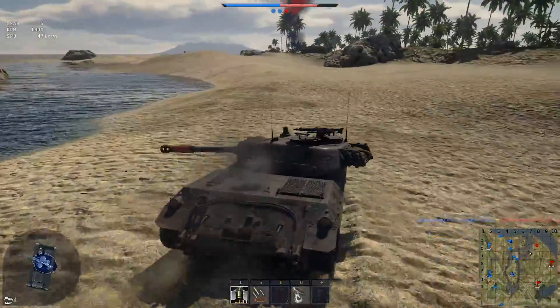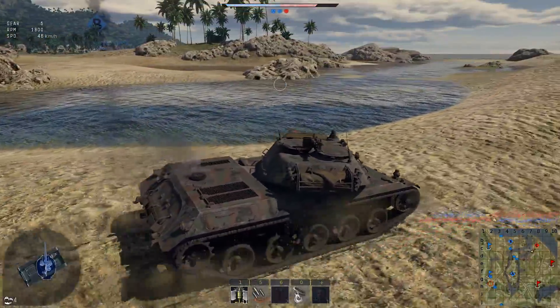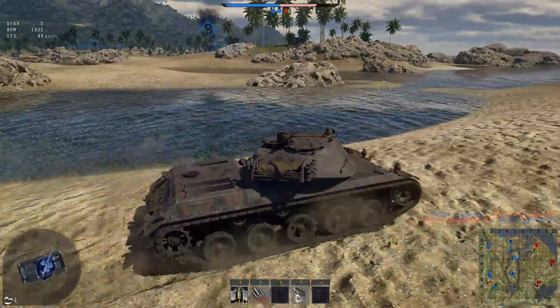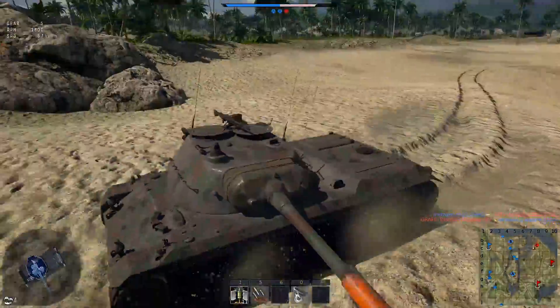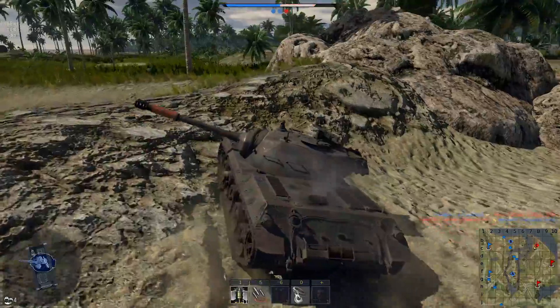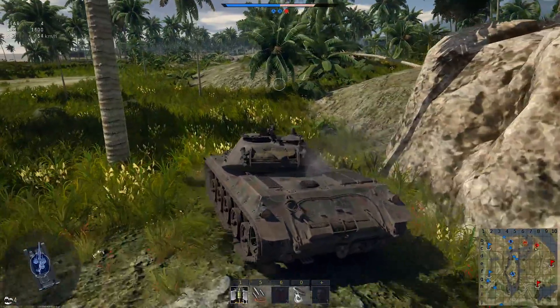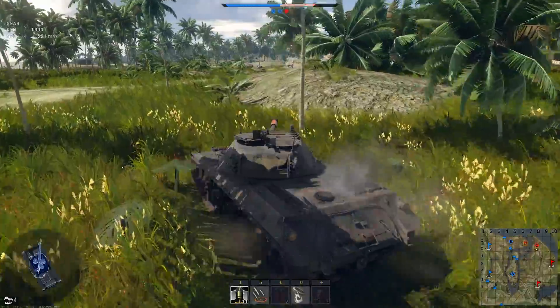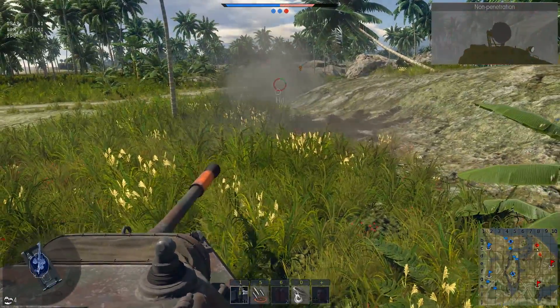Your crew members are distributed two on the left and two on the right. So if the enemy chooses to shoot either left or right, they will kill at maximum two of your crew members, leaving the tank alive. What I'm saying is: you'll get shot, but you won't get one-shot. And one-shot kills are one of the reasons you don't get enough spawn points to later be able to provide support for your team.